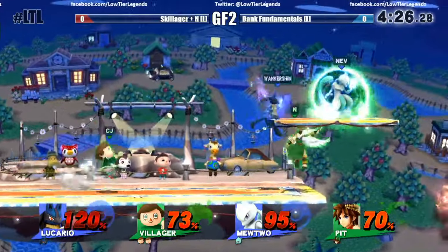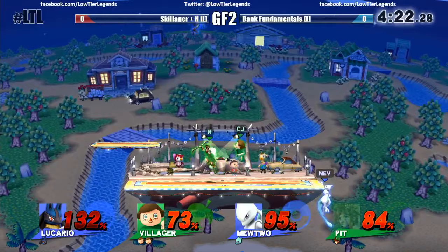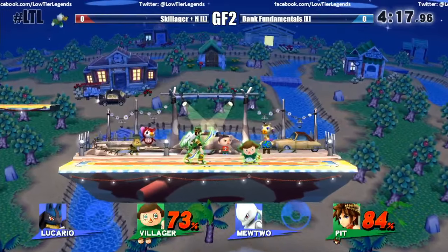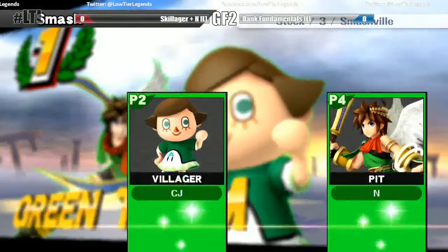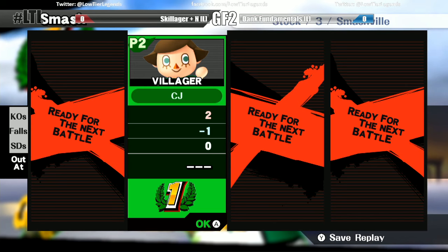Cody has told me a couple times that he B-reverses the pocket because it gives him brief intangibility. And Cody and N taking that one in a very semi-dominating fashion — three stocks! I think it was Villager that had two stocks left. N was at a pretty low percentage — only about 40%.